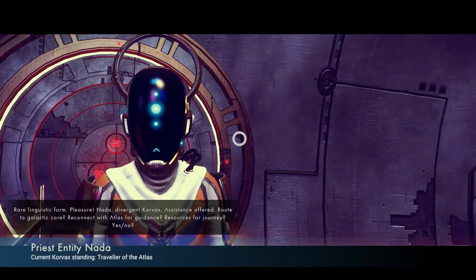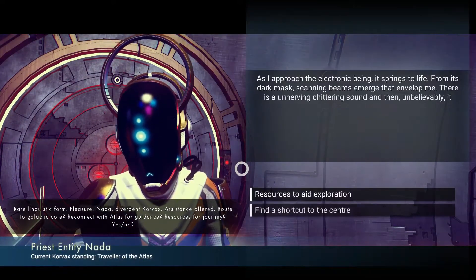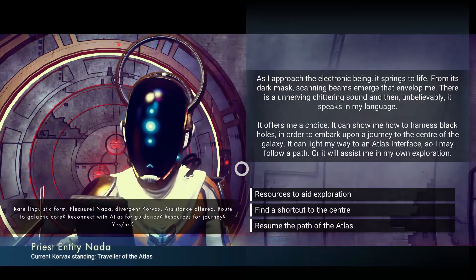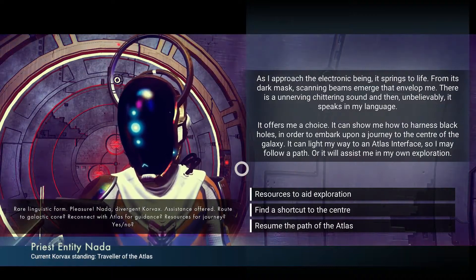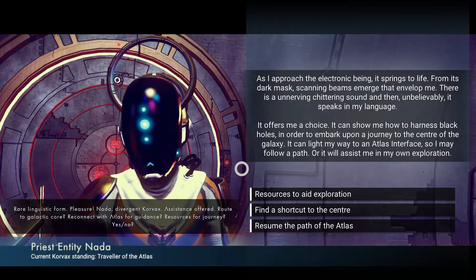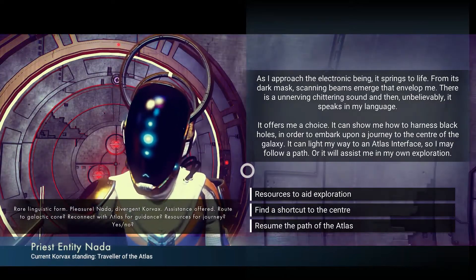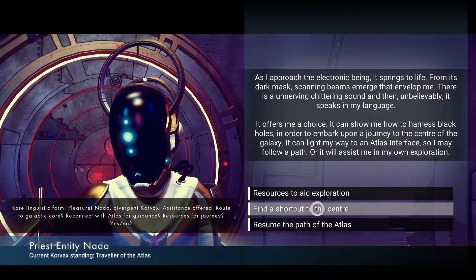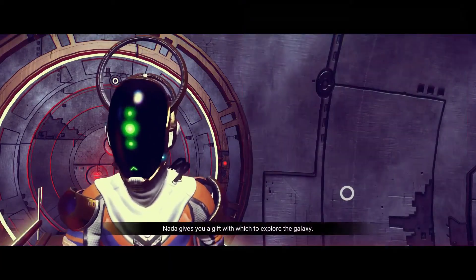The Kovacs offered to assist me on my journey. He offered to tell me coordinates of black holes that will help me reach the center of the galaxy faster. But since we are not trying for the center of the galaxy yet, we don't really want to get closer right now. The goal is to explore and find a lot of beautiful planets and creatures and interesting new encounters, so I decided to ask for aid on my exploration.